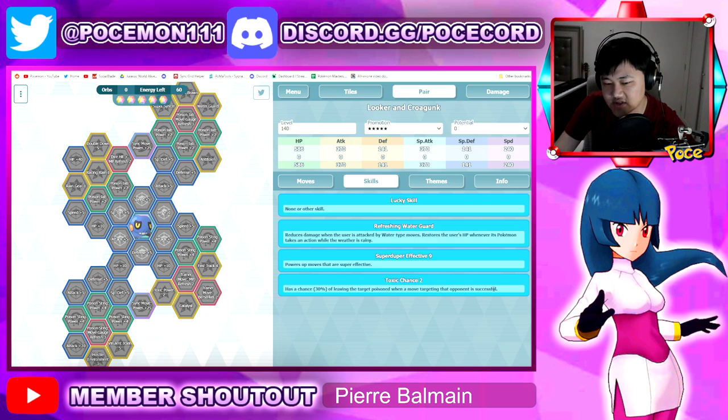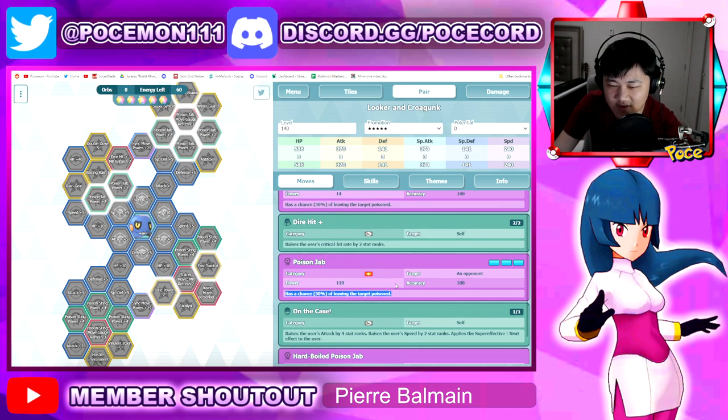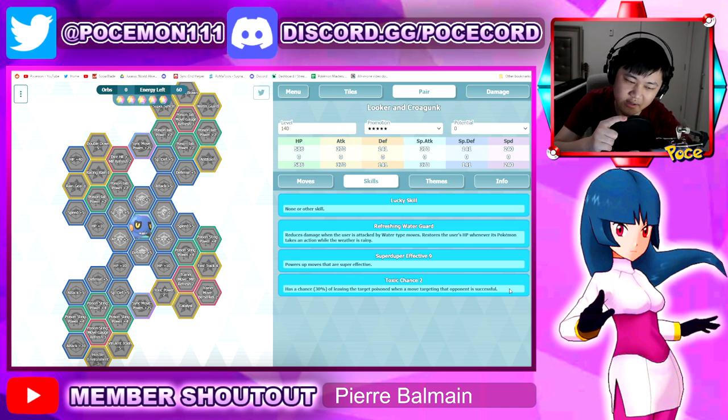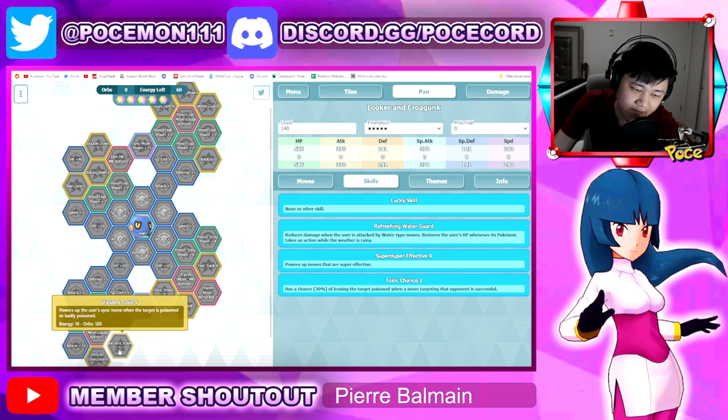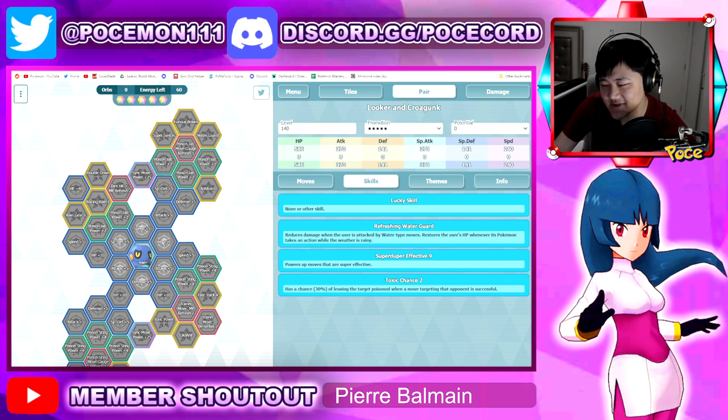As your third passive, you have Toxic Chance 2 — a 30% chance of inflicting regular poison on the target. One thing I really don't like about his kit is this: if you're going to pick up Verlant Toxin 5 or Toxic Power 2 from the grid, I want to badly poison the opponent — not regularly poison them. I'd probably run him with someone who can guarantee badly poisoning the opponent, like Tangelo, which is better than regular poison.